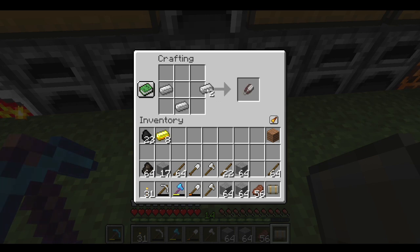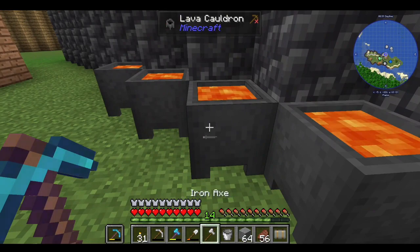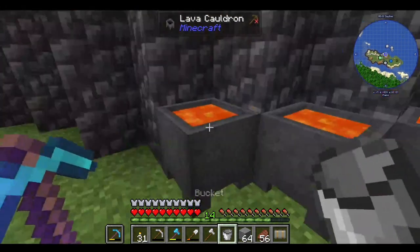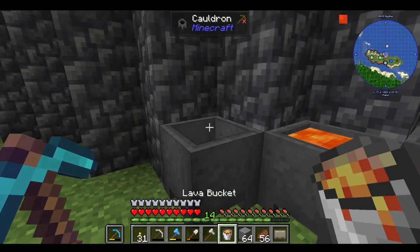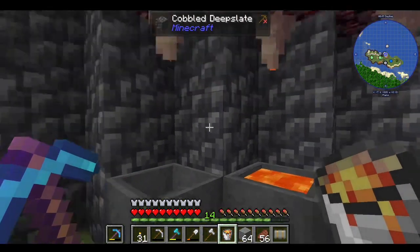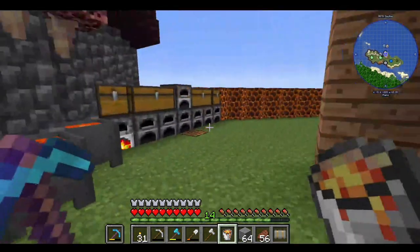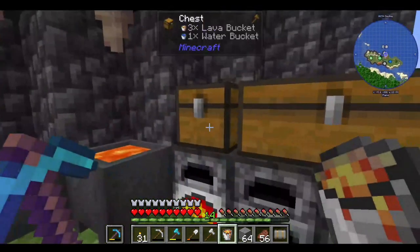Make a bucket like so, and then we come over here to one of these full cauldrons, click on it, and we take the lava out. Then this drips in and will eventually fill that up. So that's good.